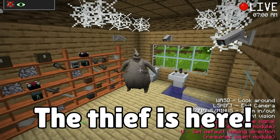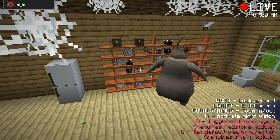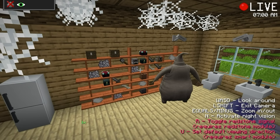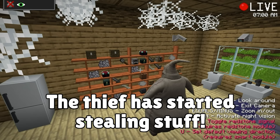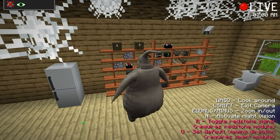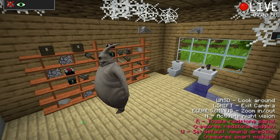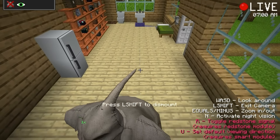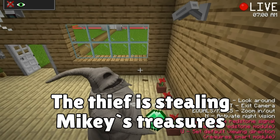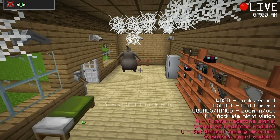They climb the ladder and open a hatch — nobody's home. It's the thief's hideout! They spot Mikey's stolen treasures and flowers. Even the food from the fridge is there. This is definitely the thief's base, and fortunately the thief is out right now.